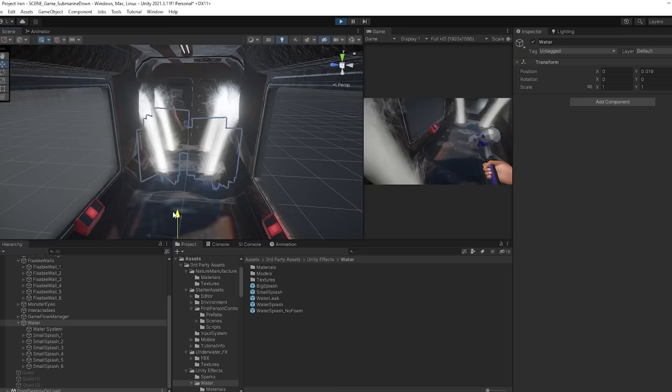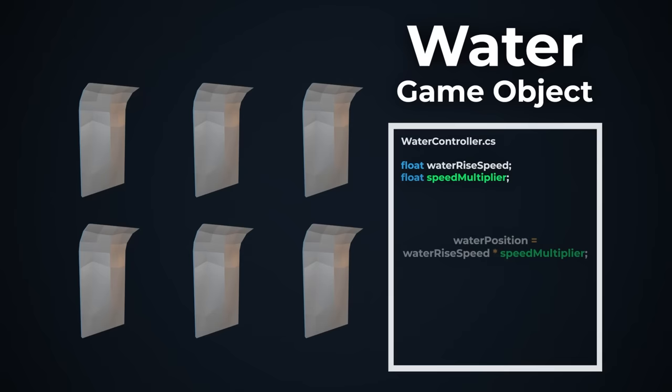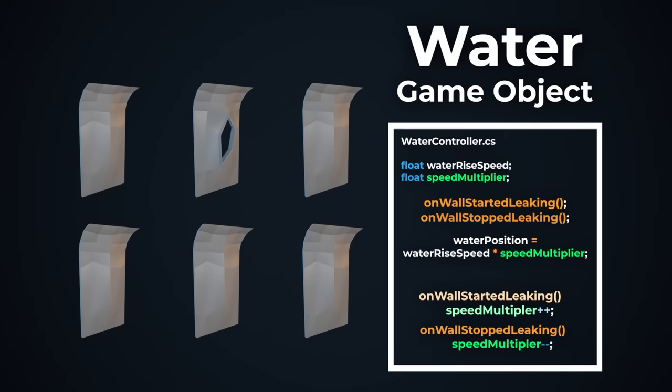With the water in place, all I needed was to make it rise when a wall is leaking. To do that, I used something called action events. On my water game object, I have a script that listens to when a wall starts and when a wall stops leaking. If a wall starts leaking, it adds one to a counter, and that counter is used as a multiplier for the water going up speed. If a wall stops leaking, it removes that from the multiplier. Meaning the more walls you have leaking, the faster the water will rise.